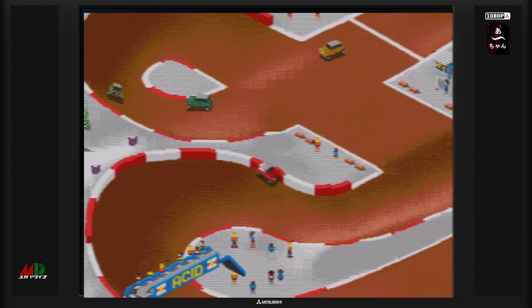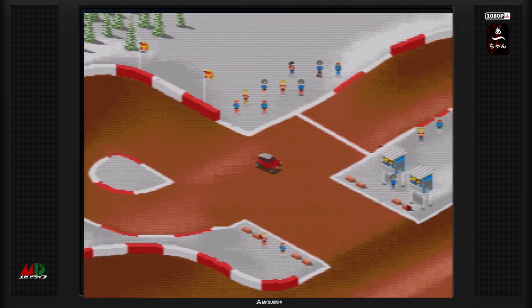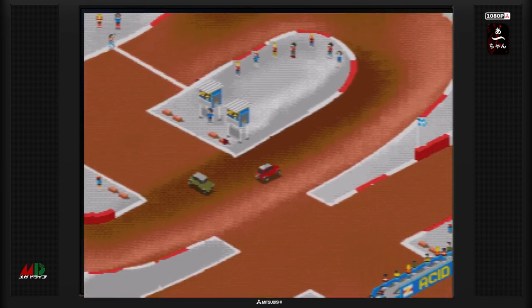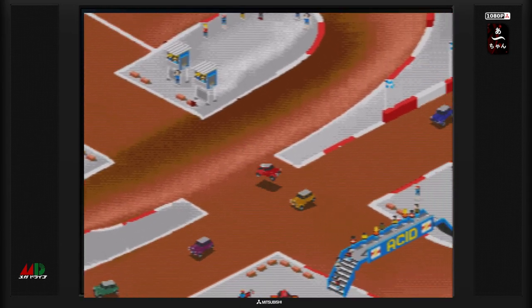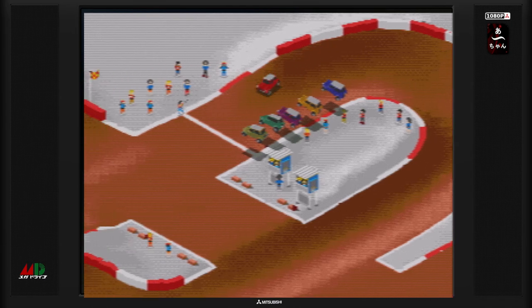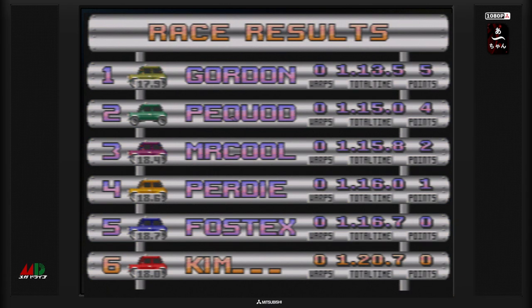Quand on tape, évidemment on perd beaucoup de temps. Il n'y a pas de dégâts dans le jeu, vous allez juste rebondir contre un mur, mais ça vous fait perdre beaucoup de temps. Vous allez voir l'un des défauts majeurs de la Megadrive par rapport à sa concurrente la Super Nintendo, sortie après la Megadrive. C'était surtout le fait qu'en termes de nombre de couleurs, la Megadrive en gérait moins en même temps. On avait une palette de couleurs beaucoup plus réduite, et du coup un aspect assez contrasté avec beaucoup moins de facilité à afficher beaucoup de couleurs à l'écran.